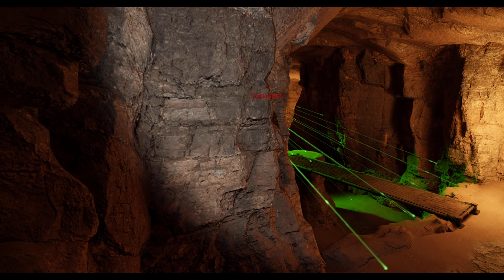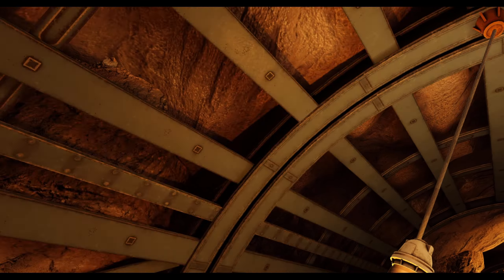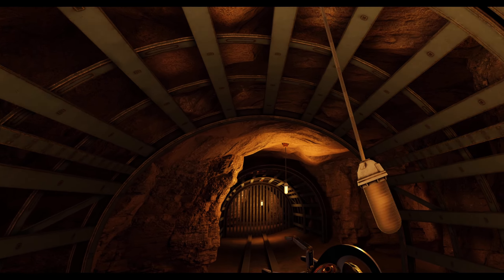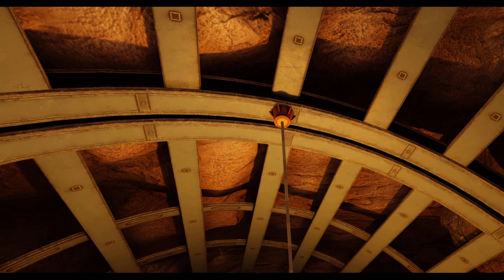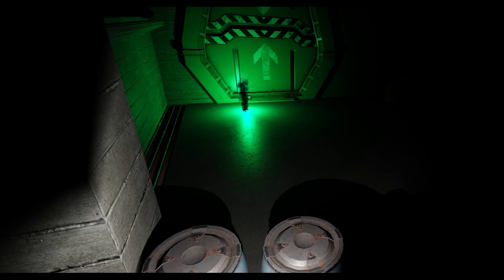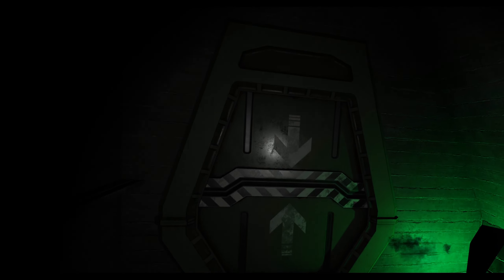If there is one thing playing through Red Matter 2 has reaffirmed for me, it's that stable and sharp lighting and shadows and physics are super effective for deeply enhancing your sense of presence and immersion in VR, regardless of the art style. These kinds of visual effects and physics are nothing new or groundbreaking, mind you. We've been using them to great effect since the early 2000s of gaming.